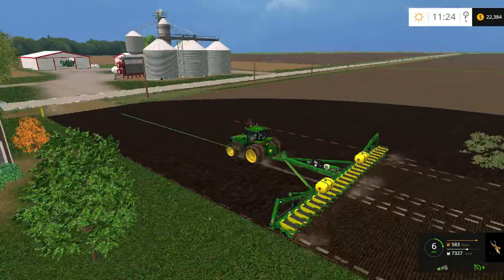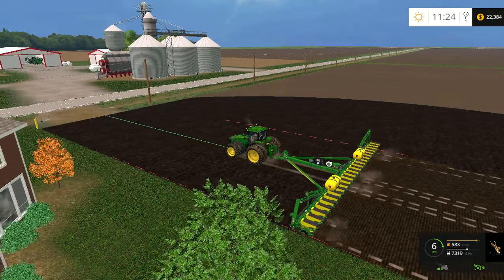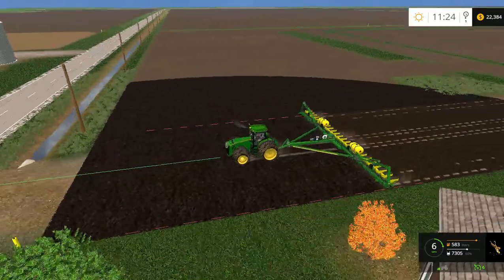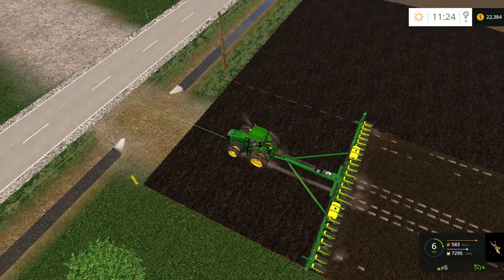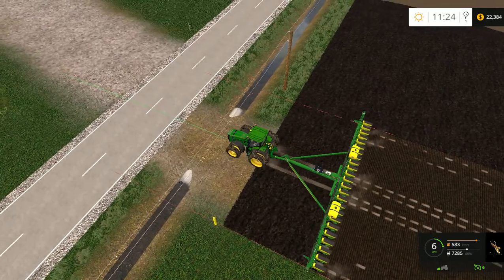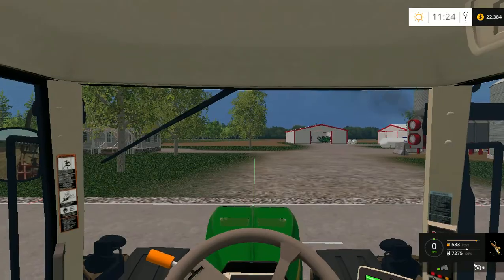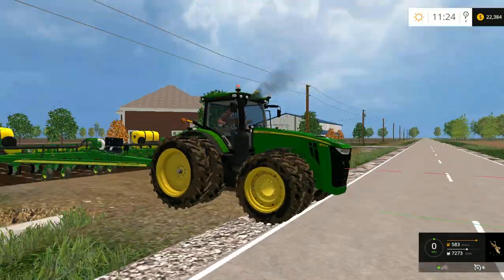I might just do the ends and then go in, and tomorrow make a pass on the end, make a pass down, get the ends on the other side, and then start going back and forth. That's good because I got this driveway to cooperate with — easy. I only pull out on the road about five feet if that.